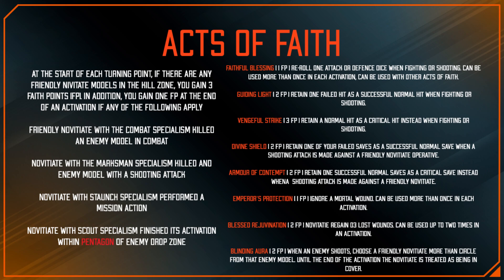The Acts of Faith is kind of like a separate command point pool — eight things you can do with your Faith Points, amounting to stuff like rerolls. At the start of each turn you get three Faith Points, and then at the end of every activation — you'll have ten at most — you get another Faith Point. Different operatives can give more Faith Points, and there's also some equipment pieces that do the same, so you rack these up really quickly.